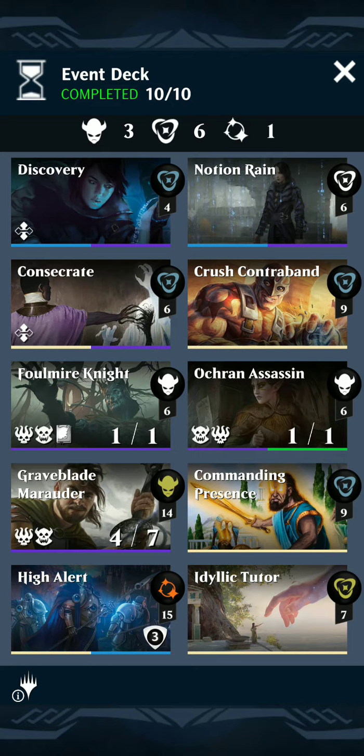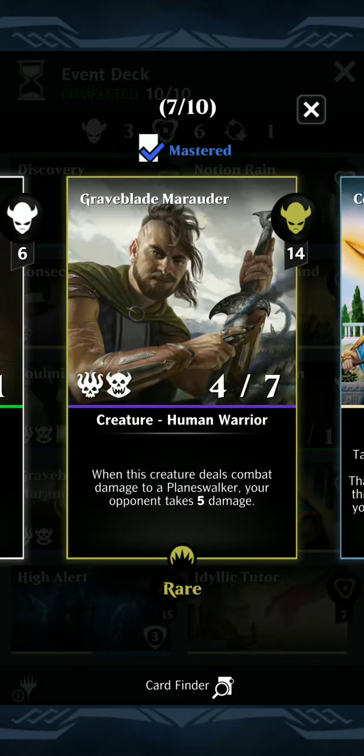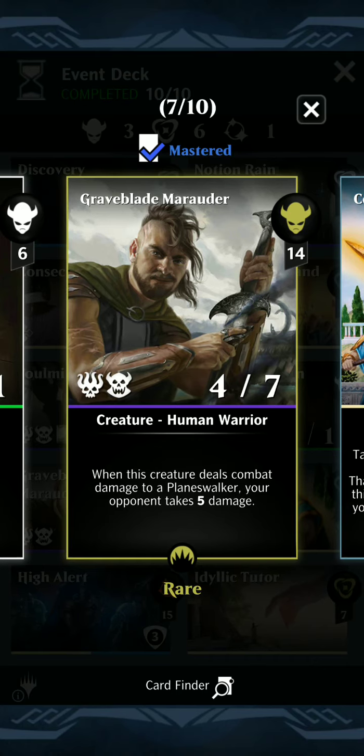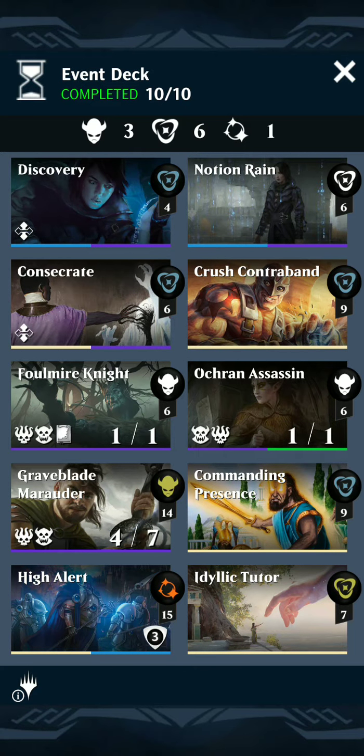The only other variant I made to the deck is including Graveblade Marauder. It is a 4/7 Deathtouch Berserker for 4 mana. Wintermore Commander is another variant you can use — you can use one or the other. I chose the Graveblade Marauder, even though it costs a little more mana. That 7 Toughness synergizes so well with High Alert to give it a huge power buff. Also, it has a triggered ability: when it deals combat damage to a Planeswalker, your opponent takes 5 damage. It will also help increase the clock.